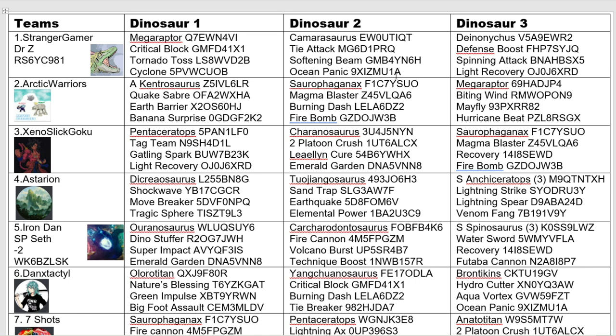Here's a real wild card — I've gone with Camarasaurus. This Camarasaurus is charge type, and I've gone with Tire Attack, Softening Beam, and Ocean Panic. I picked the water dinosaur to use this combo because none of the other elements work with it. Sand Trap and Heat Eruption are rock; Sonic Blast, Green Impulse, and Plasma Anchor are all paper. Ocean Panic is the only scissors one, so I can stack damage with Tire Attack and Softening Beam on the charge-type Camarasaurus.